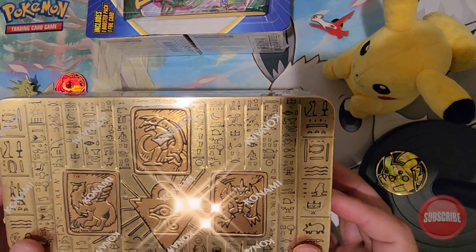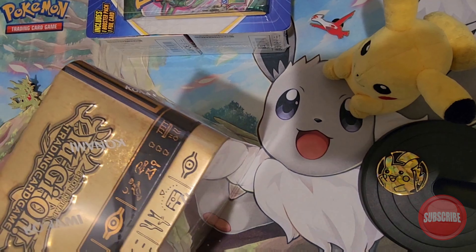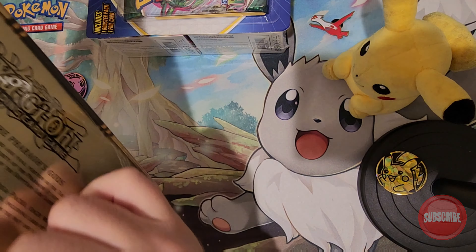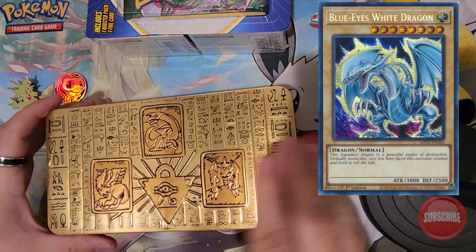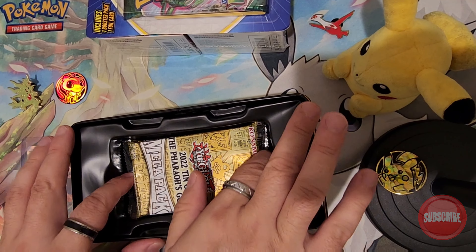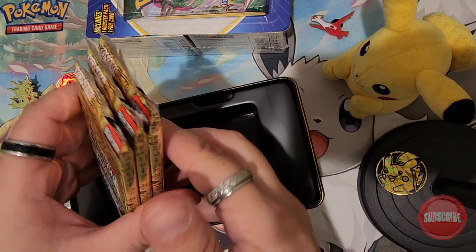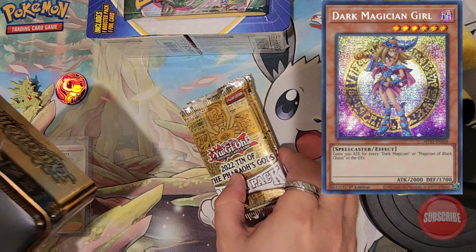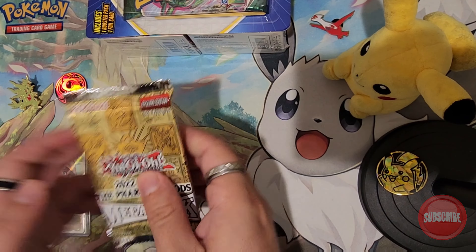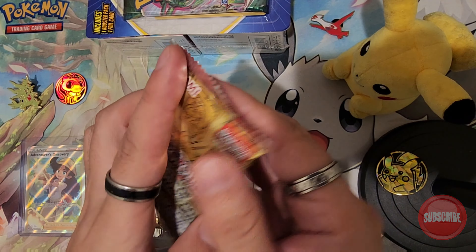Okay, let's see what this annual tin holds inside. Let me grab my scissors and let this baby open. I believe you can get a secret rare Blue-Eyes, or they came out in a manga or something like that, I'm not sure. And also a Dark Magician maybe. Is there anything else inside? We'll put the tin to the side, and with these we'll just open them in the order they came in. So yeah, 2022 Tin Pharaoh's Gods Mega Pack.